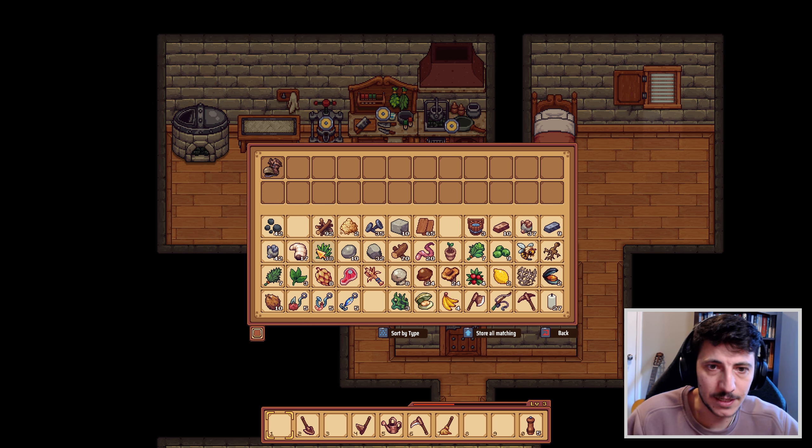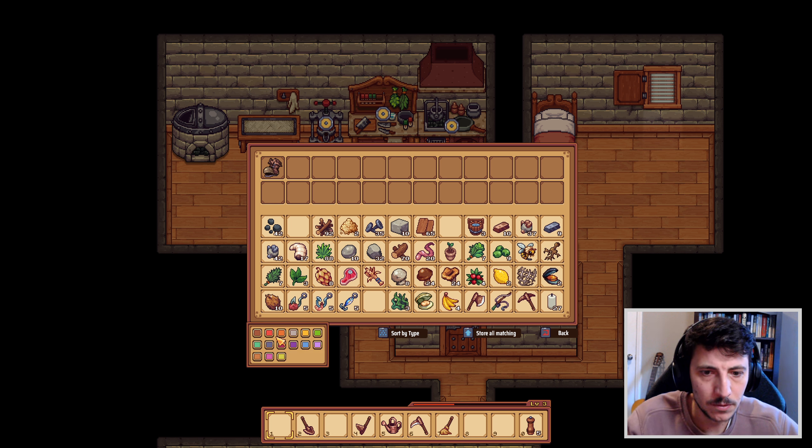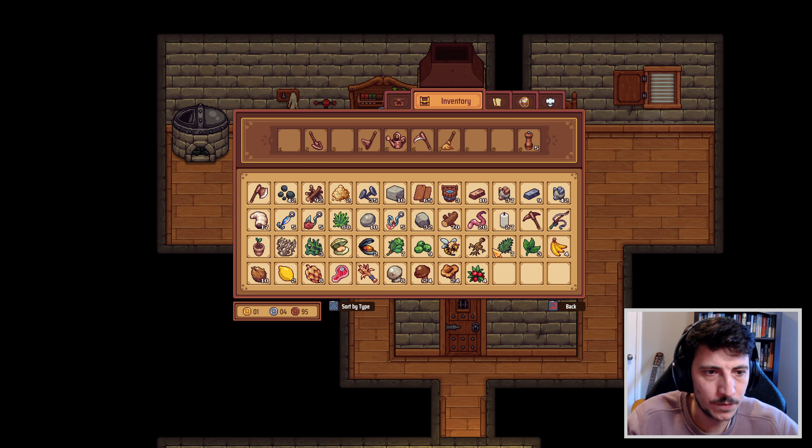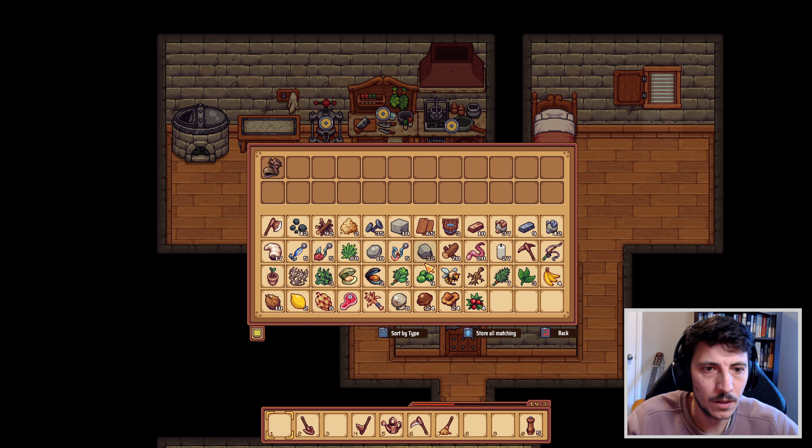We should maybe drop off a few things here into our chest. What is this? What does this mean? Store all matching. Sort this first. And then here - let's reorganize our stuff. Or do we want to hold on to these things?